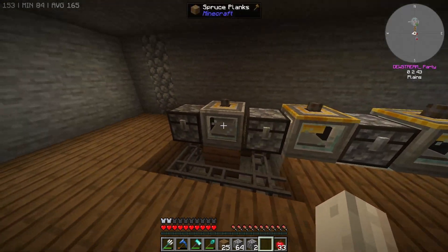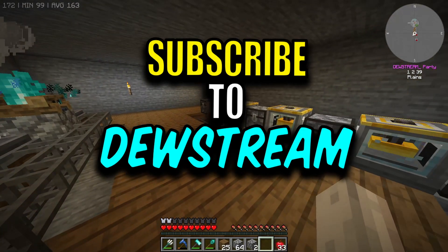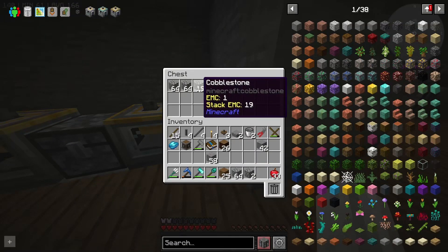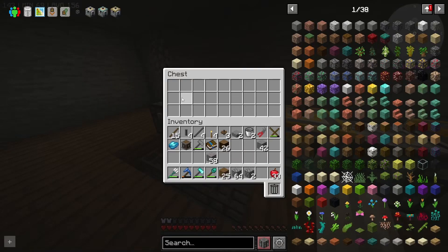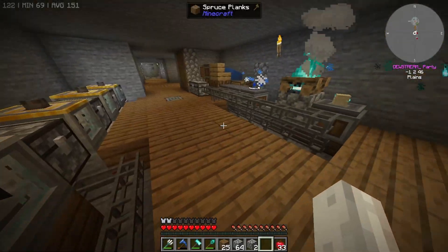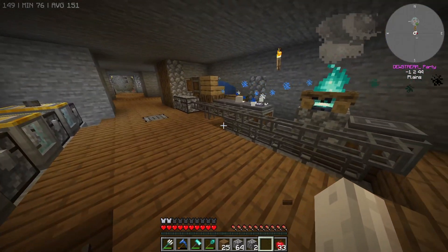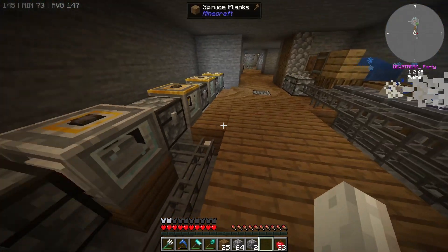We set up a bunch of these gold auto hammerers and they're doing their job — the problem is they're not doing it in the way we want. We've got cobble going all the way through here into this end chest, which has a bit of a backup, but they're all stuck in the pipes running through the floor and they come back if they've got nowhere to go. It gets a bit messy.